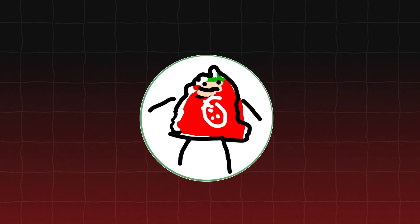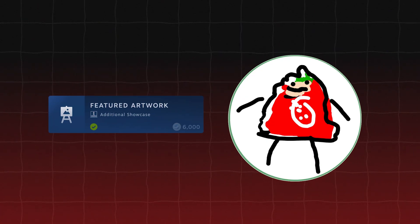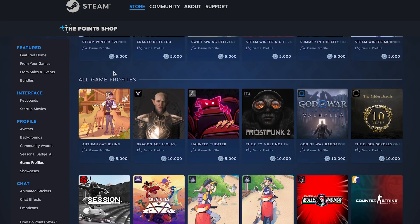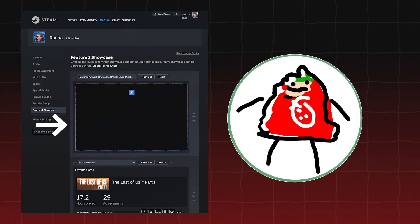Anyway, let's prep the canvas. As mentioned, you need to be level 10. That brings an extra showcase slot for our artwork to sit on — by that I mean the featured artwork showcase. It should say purchase, but I already did. So for my profile background, I chose God of War Valhalla and I'm going to equip that right away. Now everything should look like this — it's just the artwork that's missing.